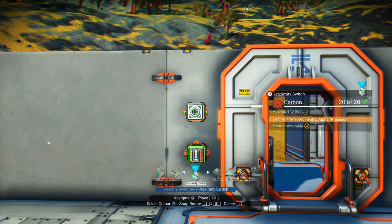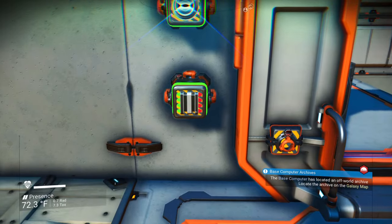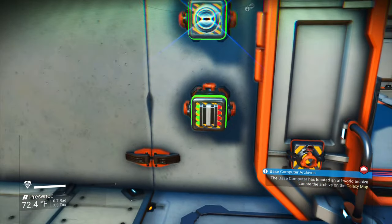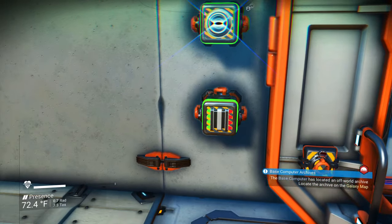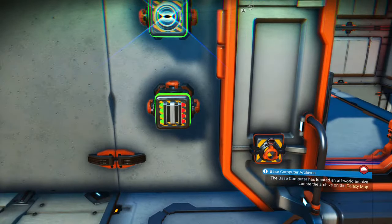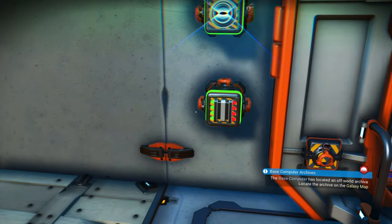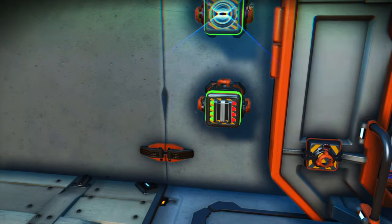The second component is going to be a proximity detector, which I'm going to put up above here. Now, looking at the power inverter, you'll see it's got three terminals: one marked with green lights, one marked with red lights, and a center terminal marked with no lights. The power from my generator is going to go into the green side right here.